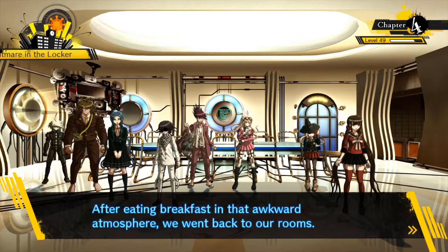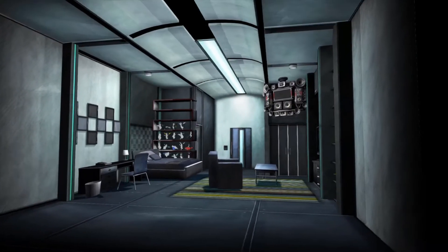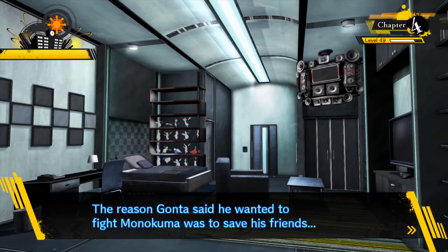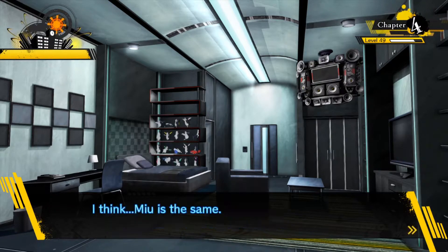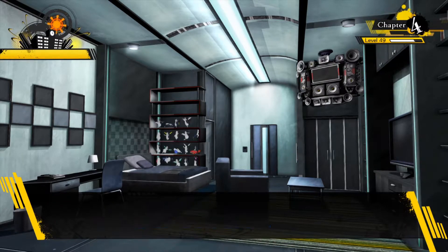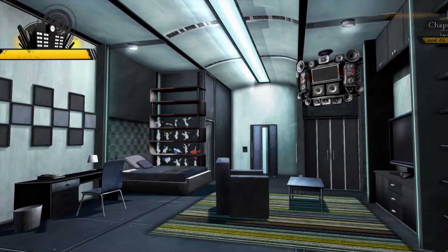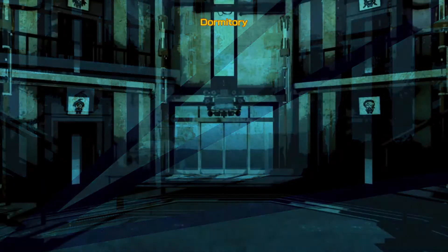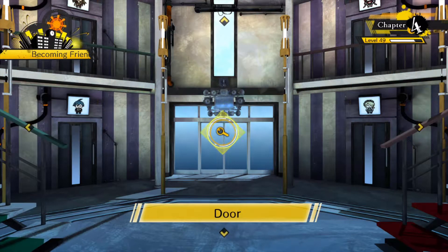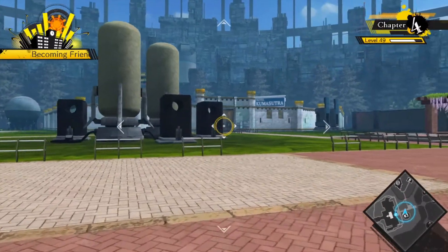After eating breakfast in that awkward atmosphere we went back to our rooms. The reason Gonta said he wanted to fight Monokuma was to save his friends — I think Miu is the same. What about me? My friends die and all I can do is solve their murder after it's over. No, there has to be something more I can do. My role is to figure out murders and cheer everyone up — make it so we can all survive. Even though he doesn't believe it, I am helping people out.